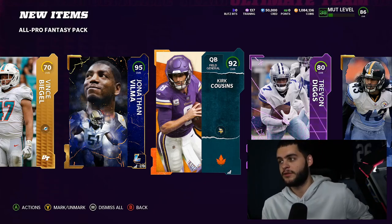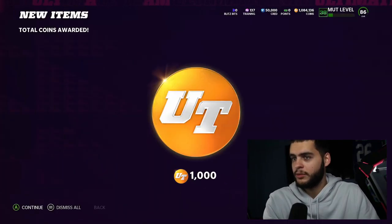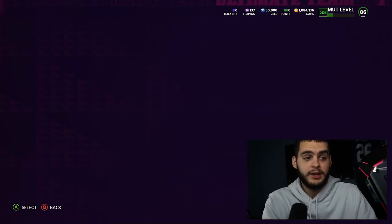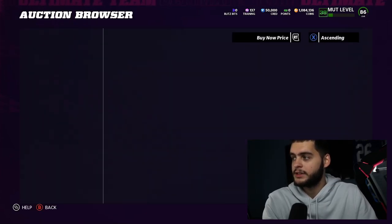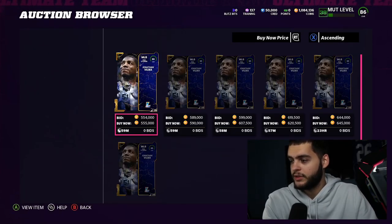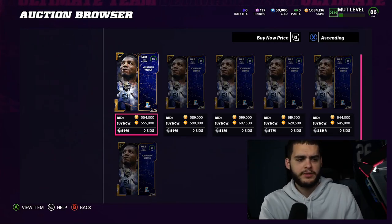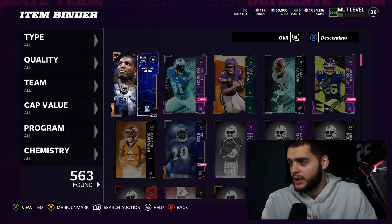How much does Jonathan Vilma go for? Should I be selling that card right now? I should probably sell it and use the coins to buy the cards I actually want. Let's see — LTD... I've never been able to say those words before. He's going for around 550K. I imagine I do want to sell him at some point. He's a middle linebacker so I'll probably just sell him — I'll figure it out after this video.